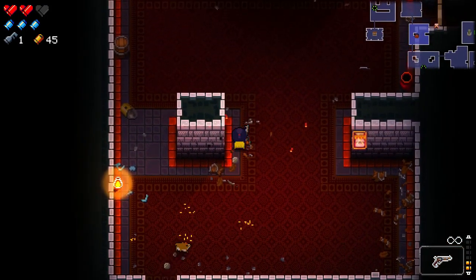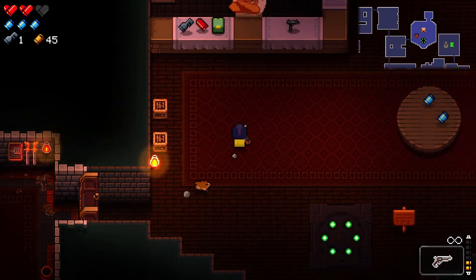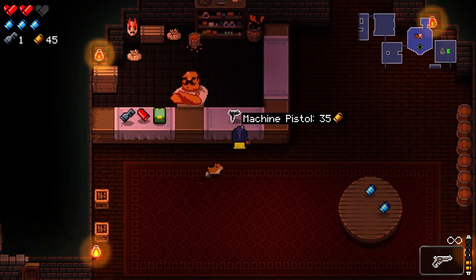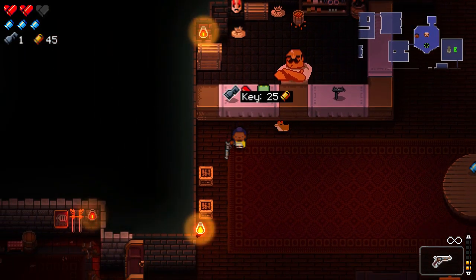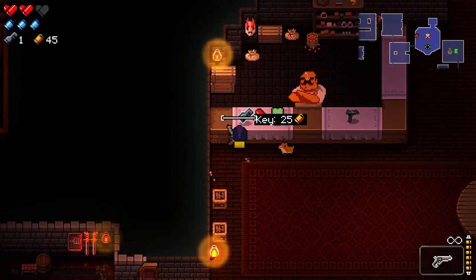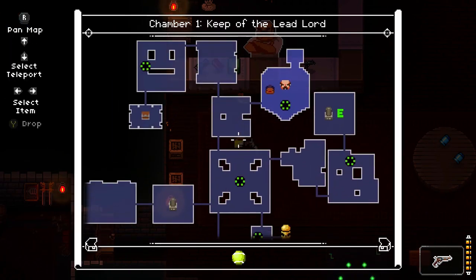Could try and go to the secret floor if this shopkeeper has a key. Machine pistol for 35 — no need for that. Ammo I don't need since this is infinite. Keys — tempting. Half heart — could get both of those, and then head to the secret floor.